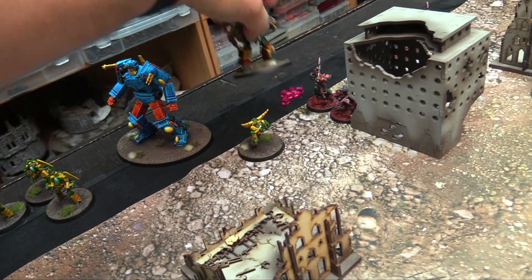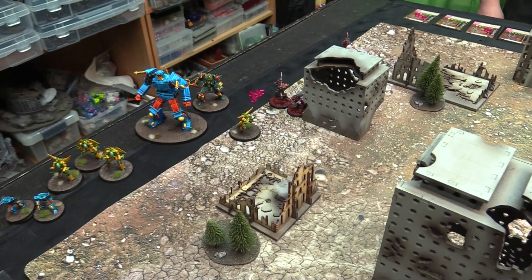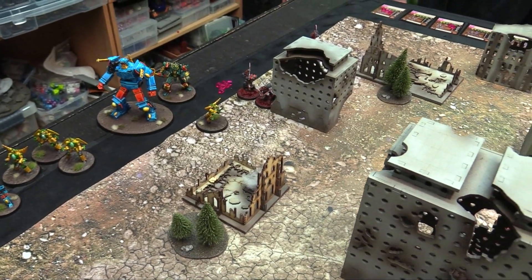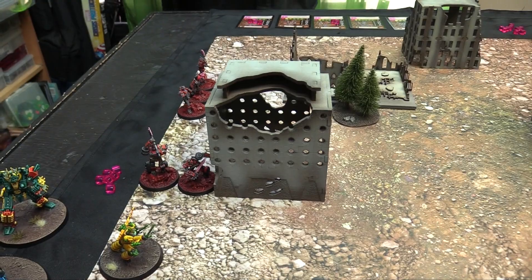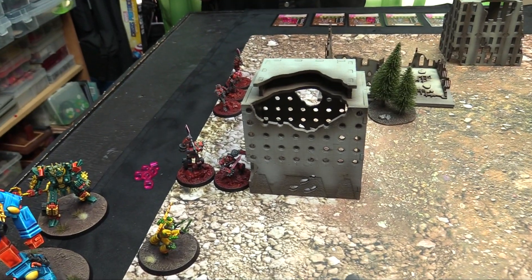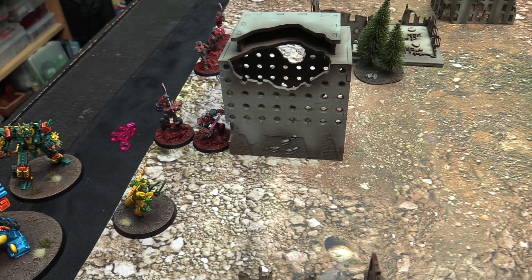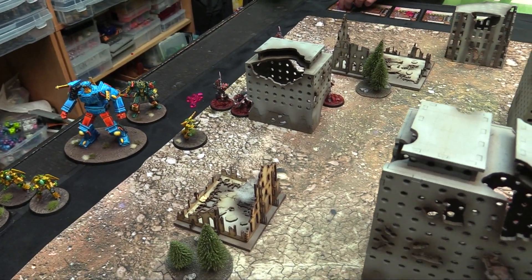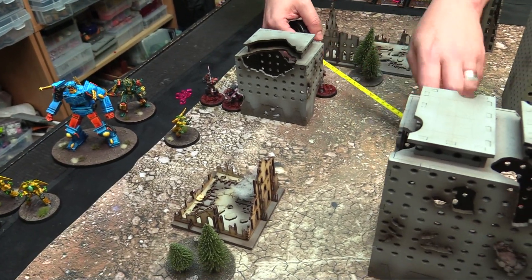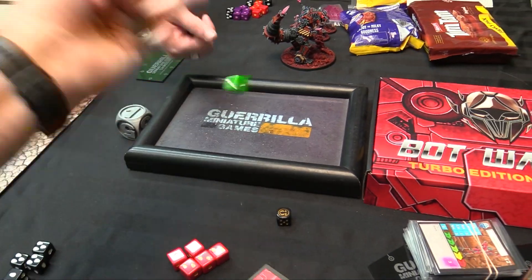Omen is down. Scraper was going to shoot Omen but that's done, so he just moves. Hydro walks again. Rob has killed a quarter of my army. We're both at strategy rating seven so we roll off for initiative. I roll a three.